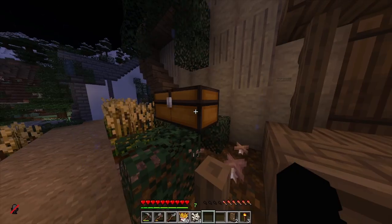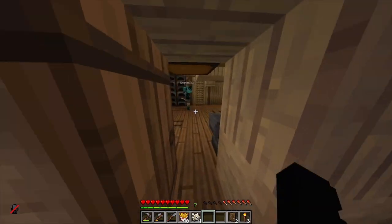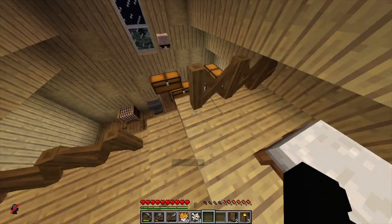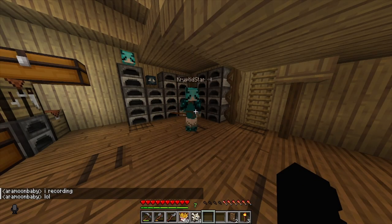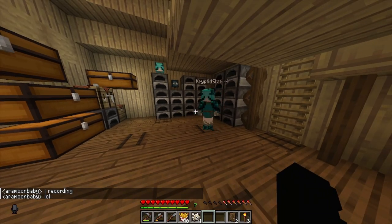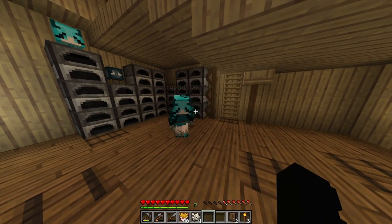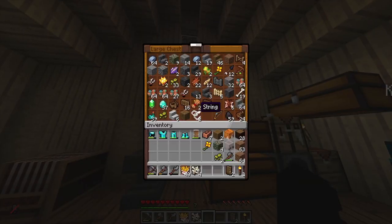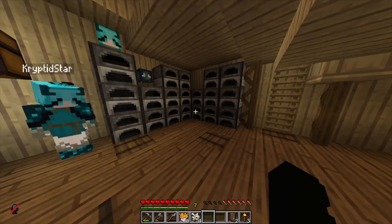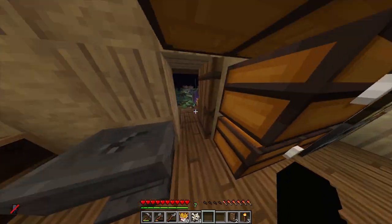This is Star's base, which is my personal favorite. Star is here right now. I don't really want to invade — I love this base, I think it's really good. I was giving them a little tour of your base, sorry! So we've got some cool stuff going on here — we've got a loom, so many furnaces, and Pip's head, which is great.